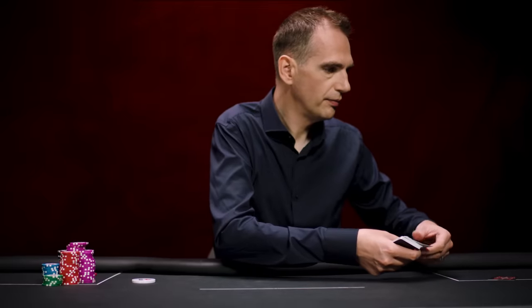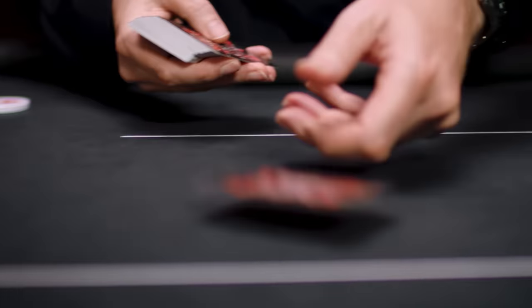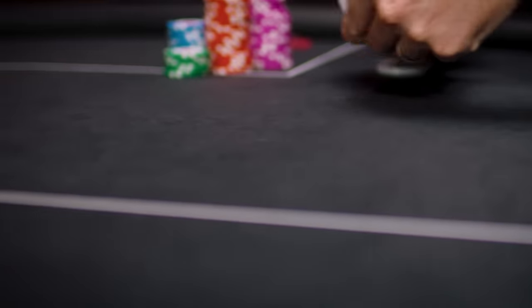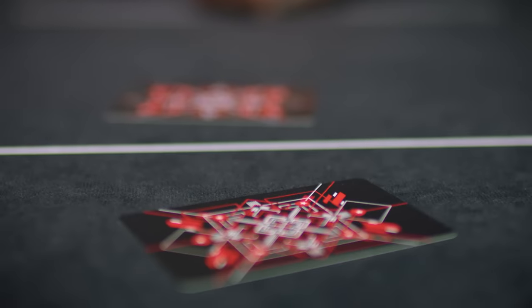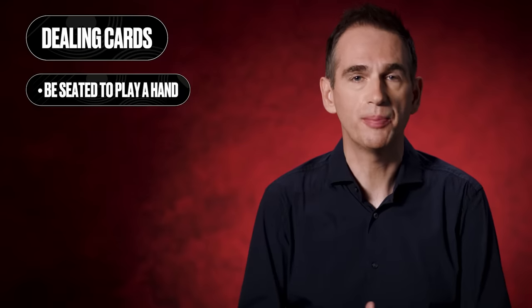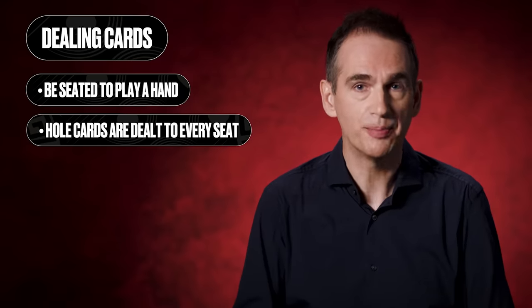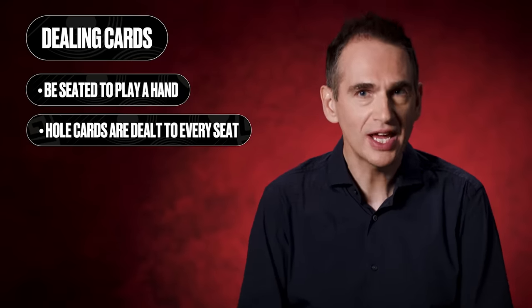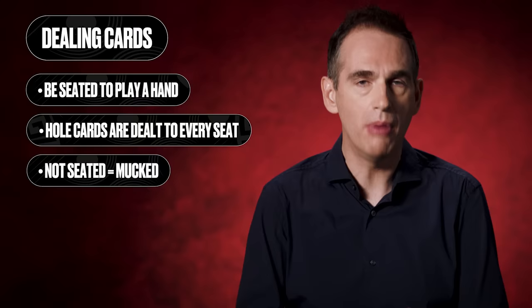Cutting the cards is an added security measure to prevent anyone from manipulating the cards while shuffling them. Next, deal to the player to the immediate left of the button, the small blind, and then work in a clockwise direction, ending with yourself. Continue dealing until you've dealt two cards face down to every player. We then have the pre-flop betting round. In a tournament, a player has to be at their seat when the last card is dealt to take part in the hand.